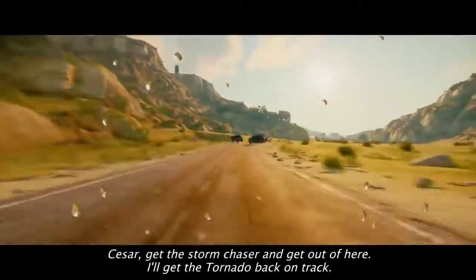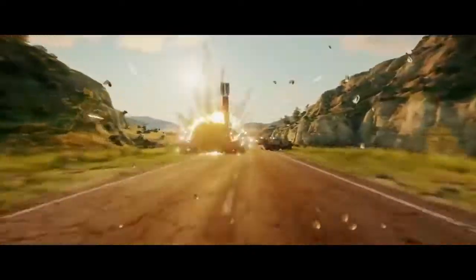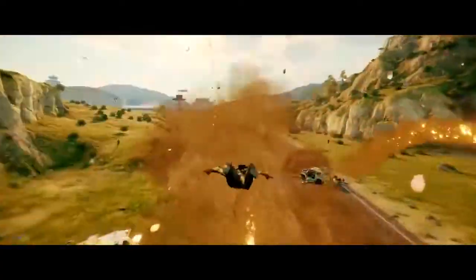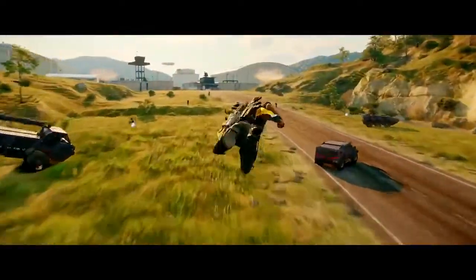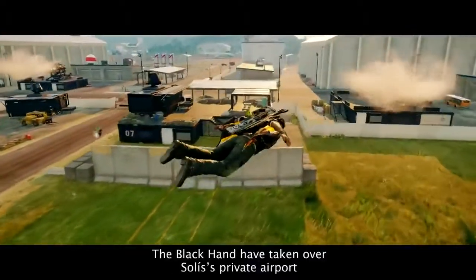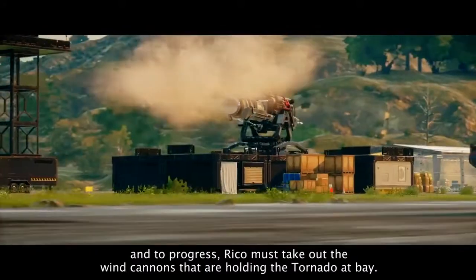Cesar, take the storm chaser and get out of here. I'll get the tornado back on track. The Black Hand have taken over Selyse's private airport, and to progress, Rico must take out the wind cannons that are holding the tornado at bay.